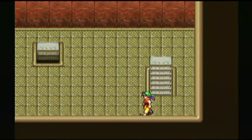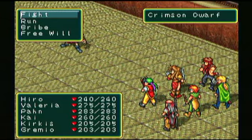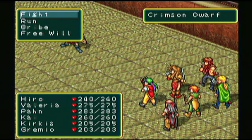Usually on those type of floors you're not attacked, but of course we were here. We have a new enemy here — the Crimson Dwarf. A lot like the Dwarf from before, but this one is a little more powerful.